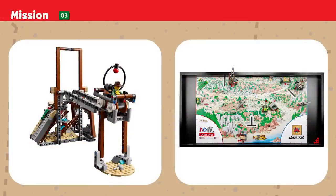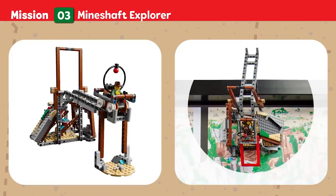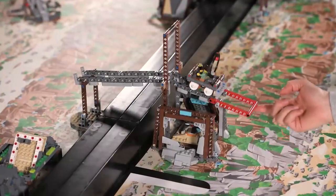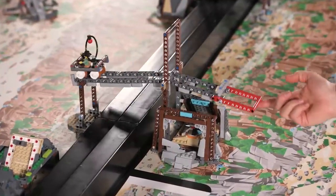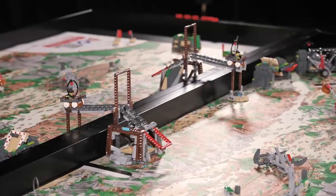Mission 3: Mineshaft Explorer. Ayana the Archaeologist is on a mission to discover every secret of the dig site and share what she finds with her team. Points are scored if your team's minecart is on the opposing team's field — bonus points apply — and if the opposing team's minecart is on your team's field.